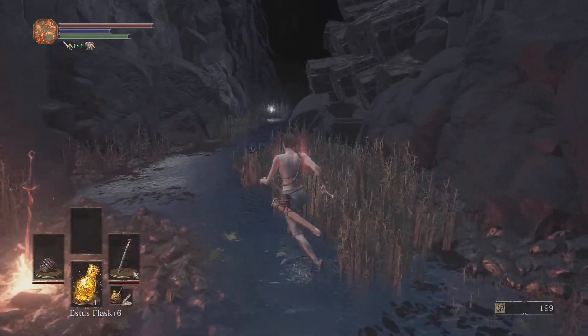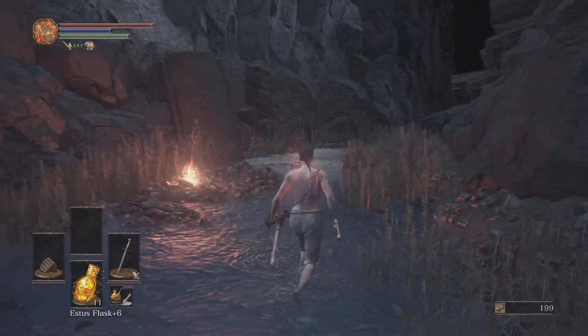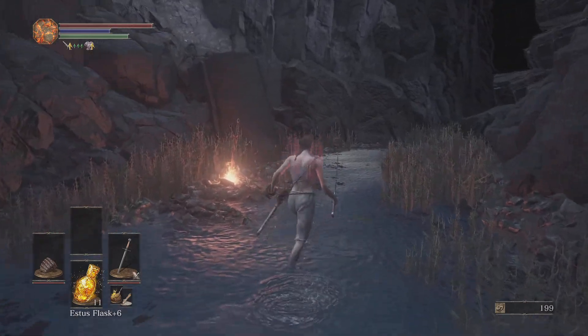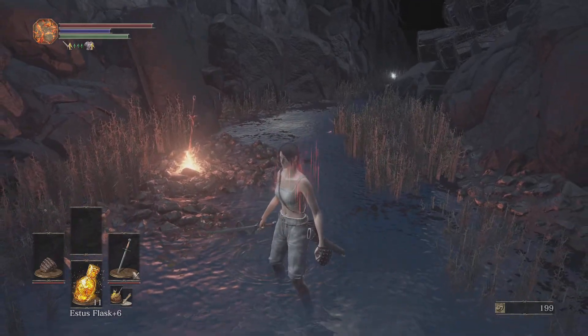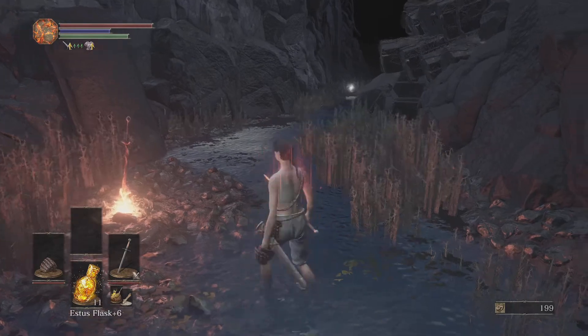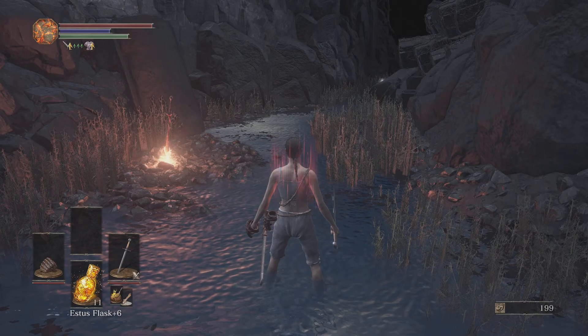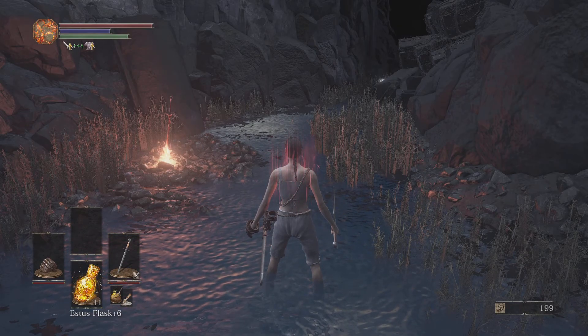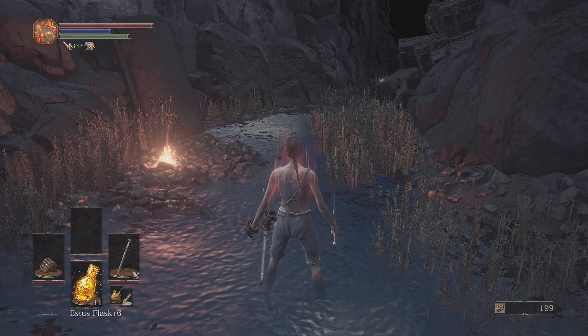The first phase of Champion Gundyr — we're literally going to treat it the same way as Iudex Gundyr. We want to bait out his attacks. There are two attacks pretty much — they're just slightly different. The attack I'm talking about is: he'll take his weapon and bring it across his body.